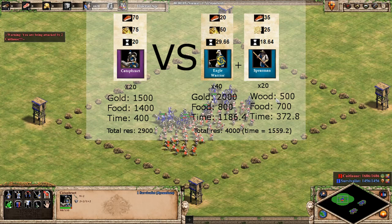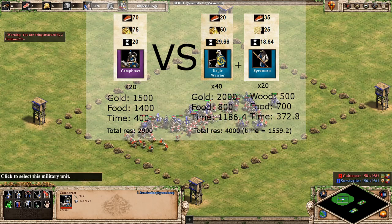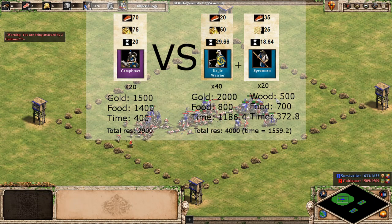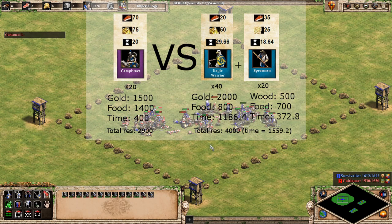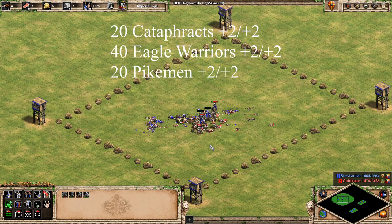The first test is 20 Castle Age Cataphracts vs. 20 Castle Age Pikes and 40 Castle Age Eagle Warriors. This means that they have full upgrades in the Castle Age, so plus 2 armor and plus 2 attack. You can see the resource cost of the units on the screen. The cost of 20 Cataphracts is roughly equal to the 40 Eagle Warriors, so the pikemen are really just there to give the Cataphracts a challenge, since Cataphracts punch way above their weight class. I ran this test 5 times, and the one included in this video was the worst fight — usually there would be between 7 and 10 Cataphracts left, whereas this fight they only had 2 left.